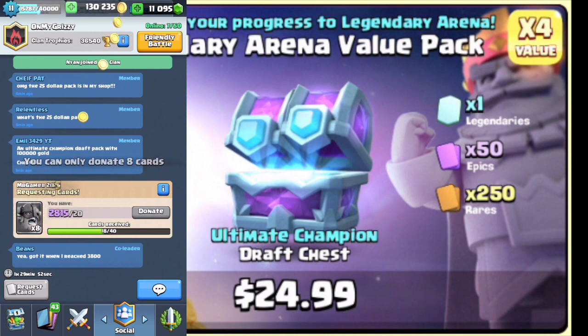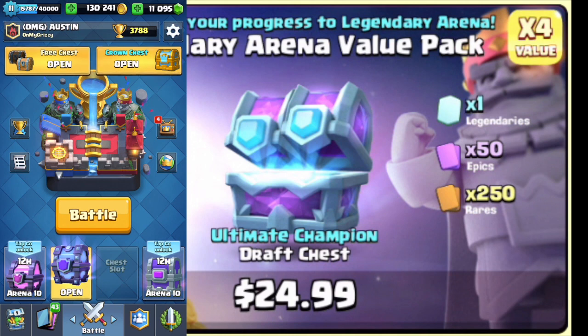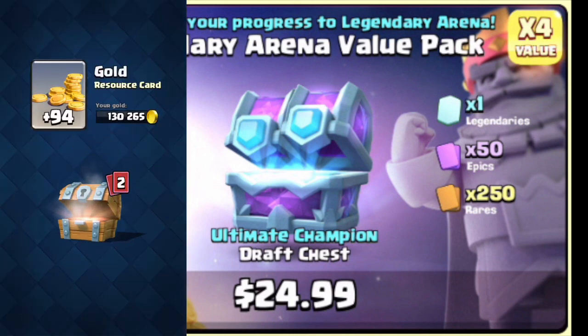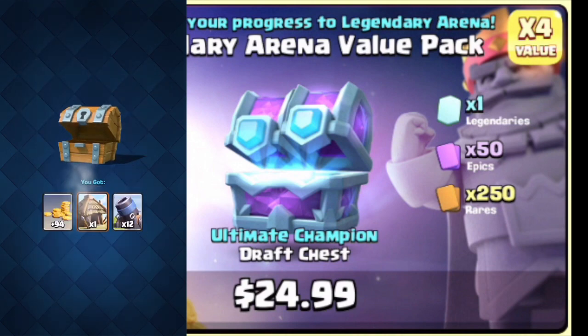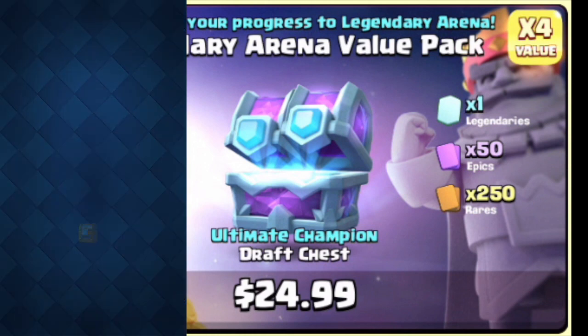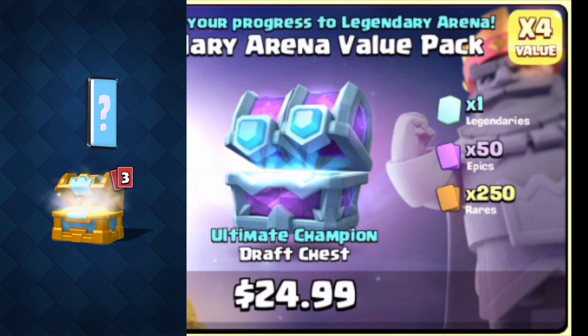Hey guys, how's it going? Alright, so what do we have today? We've got the Ultimate Champion Draft Chest. And look at your chest there — you have a Super Magical Chest, an Epic Chest, a Magical. Yep, I've got one empty slot, I'm waiting to get my Legendary Chest, and then I'll have all four of the best chests to open all at once. So you're just waiting on that last chest? Just the last one.